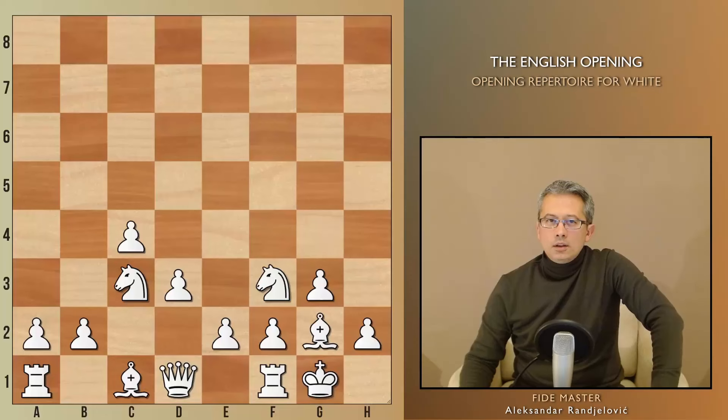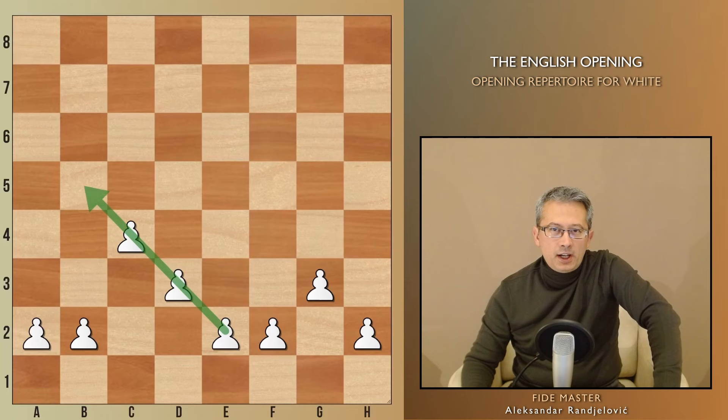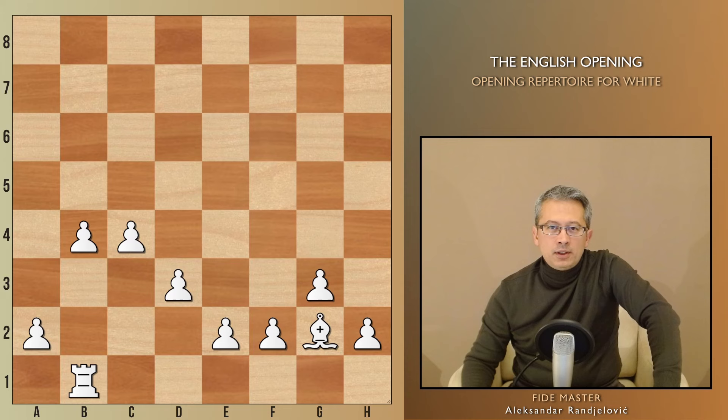What you see on the board is a typical development of White's pieces in the English. It is not the only available setup, but this one can be applied in nearly any scenario and is relatively straightforward to grasp. The pawn chain is pointing towards the queenside, and the typical English opening plan is to opt for Rb1, b4, and further expansion on this flank.